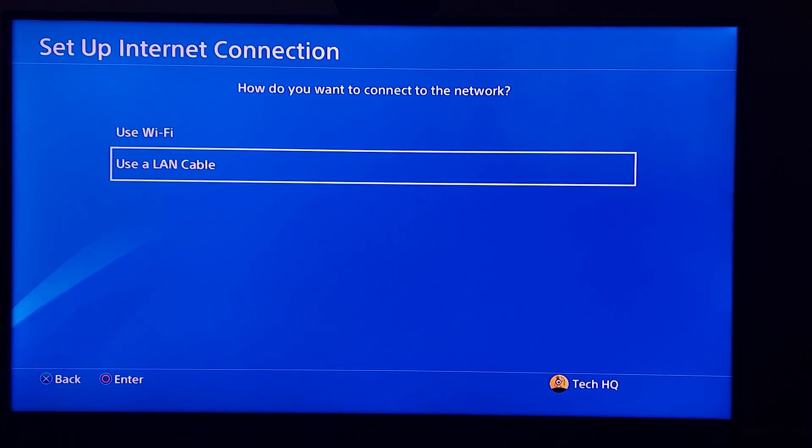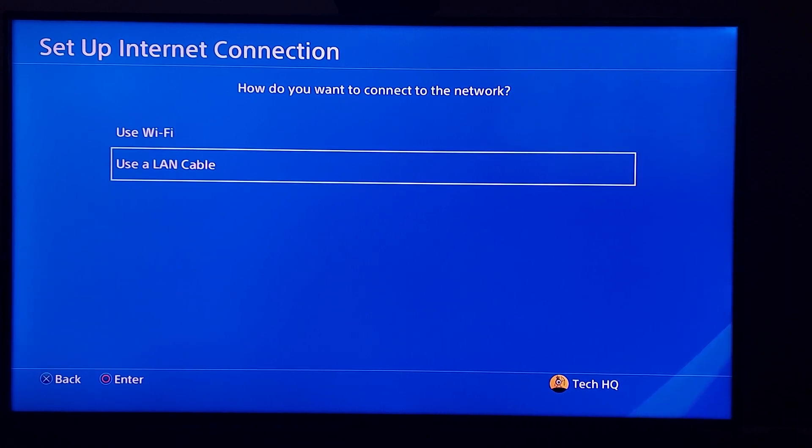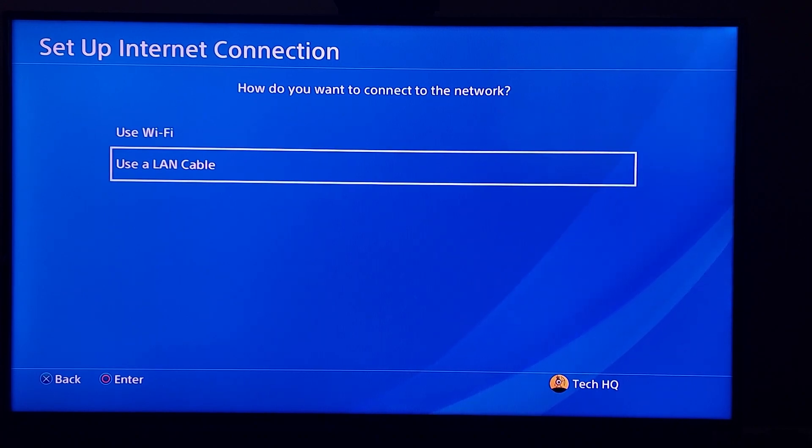Wired connection helps you increase your download speed and get a more stable internet connection. Plug the LAN cable to your PS4 and also to your router. That's the first method to increase download speed on PS4. If it didn't work, go to PS4 Settings.